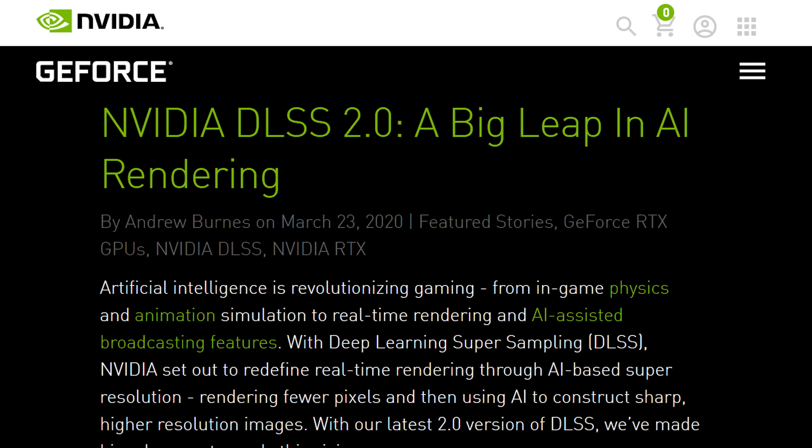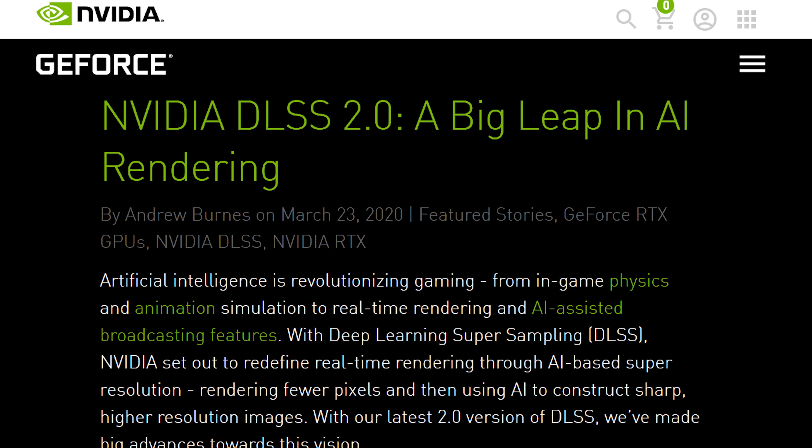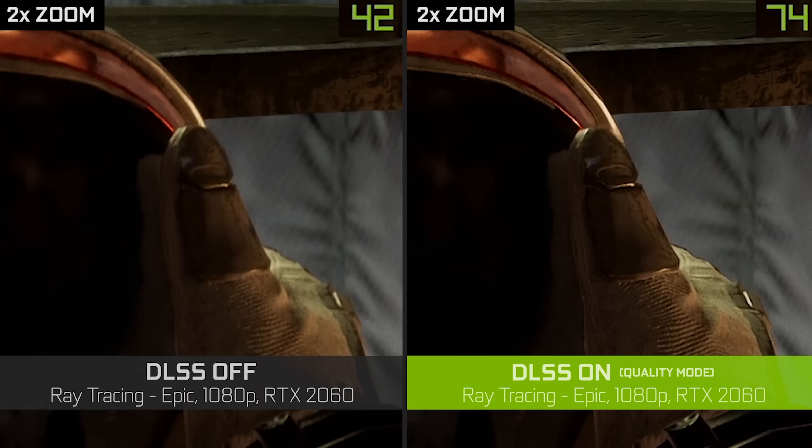They kind of are. And a new version, DLSS 2.0, was recently rolled out and features a few key improvements. For starters, DLSS 2.0 aims to provide near-native resolution quality while the GPU renders well under half the pixels it would otherwise need to handle. There are also efficiency improvements to the neural network that should help it process images faster, ultimately boosting frame rates.